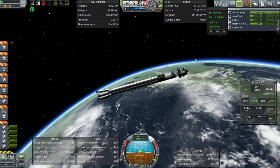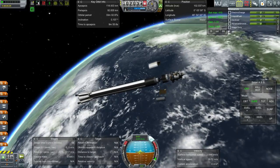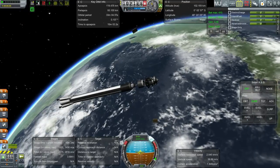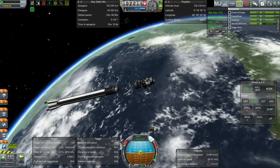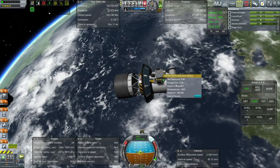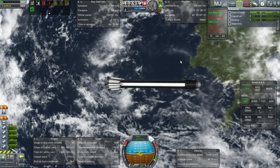We'll stop at 118 by 92 and separate. I will activate this engine, thrust a little bit forward, and let us extend solar panels — I forgot to action group these. Sparrow returned — let's go for it.